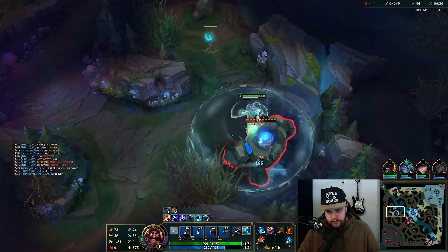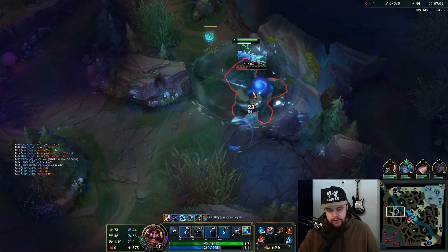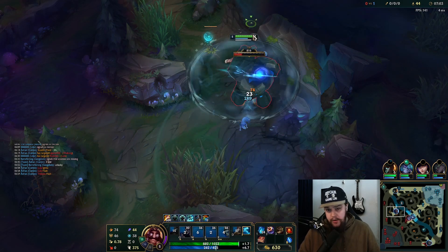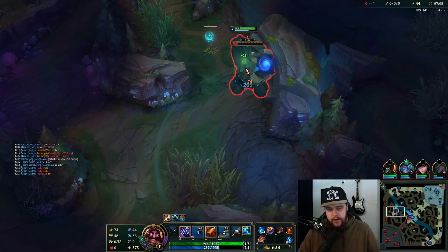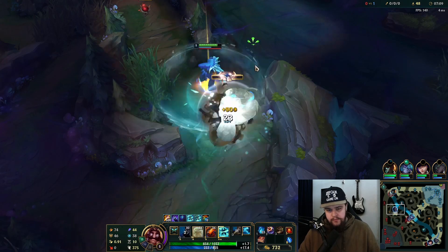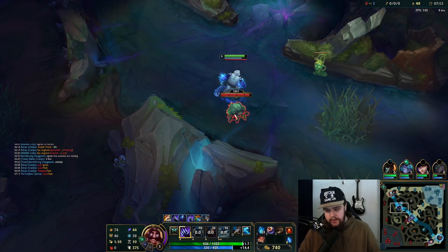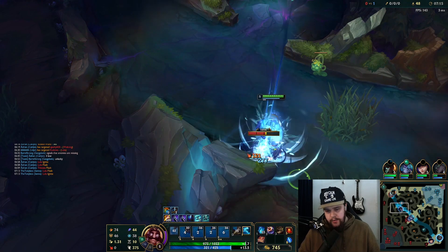Switching between every two autos. The Gromp is probably too greedy here, so I'm probably just going blue into scuttle to be safe. I don't know where Tryndamere is and Wukong can definitely come out of base very soon, so I need to be a bit careful. The Gromp is slightly too greedy, I will not be going for that one.